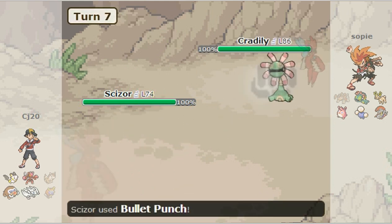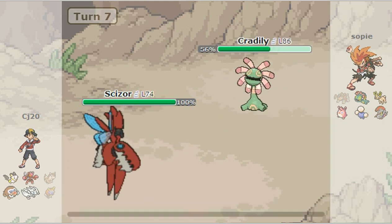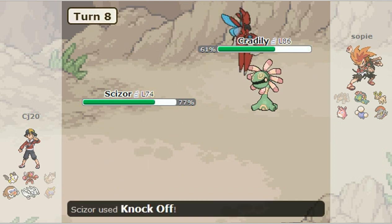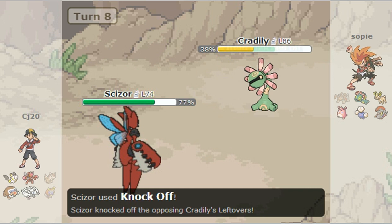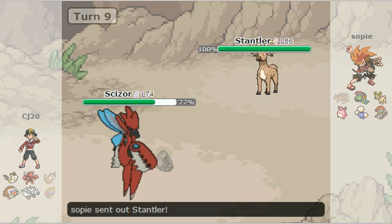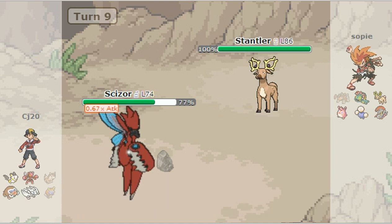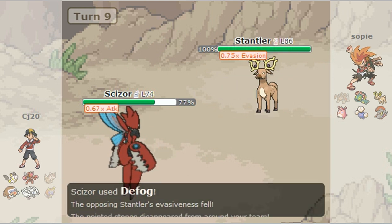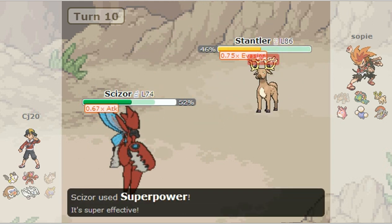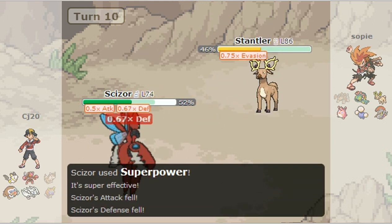He brings out his Cradily and I go for a Bullet Punch — does a good amount of damage. He goes for Earthquake, does a little damage to me. Then I go for a Knock Off and he loses his Leftovers, and he goes for Stealth Rocks. He switches out to his Stangler and I go for a Defog. So the Stealth Rocks are gone, he goes for a Jump Kick and does a little damage, and then I go for Silver Power.